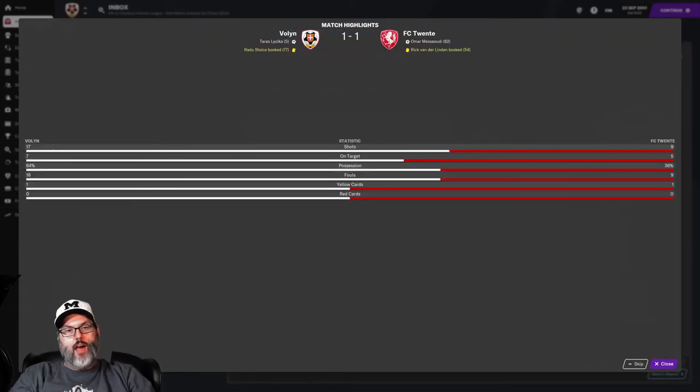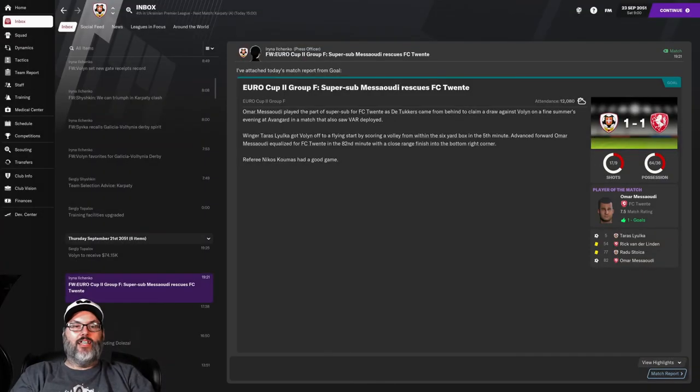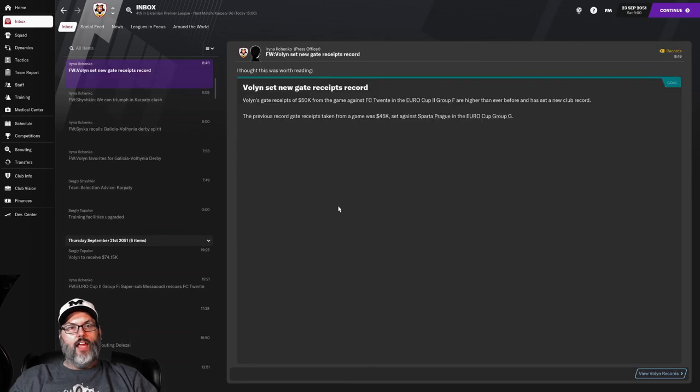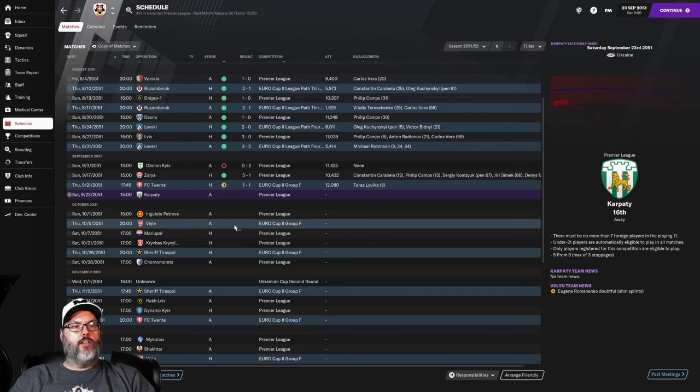Heidenreich probably should have done a better job coming out to get that ball, but we settled for a one-one draw. We pick up seventy-four thousand dollars for the draw. They finished our training facility upgrade so we are now state of the art, which is what we were hoping for. We set a new gate receipt of fifty thousand dollars. We've got one more group match in Velge and we'll do that one, then come back for the Sheriff game. You can look at the scores and goal scorers here if you're interested.